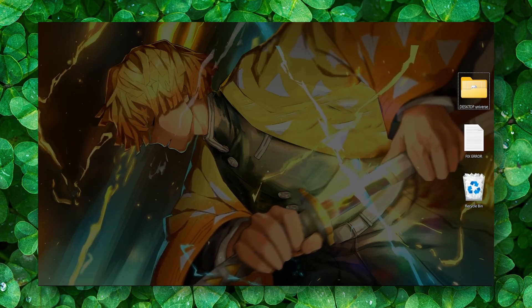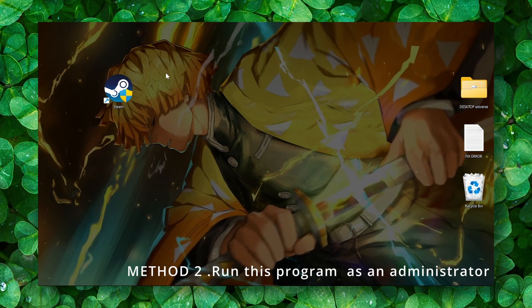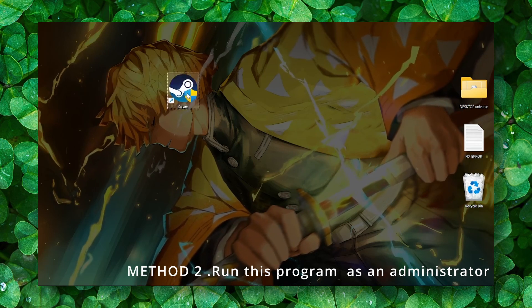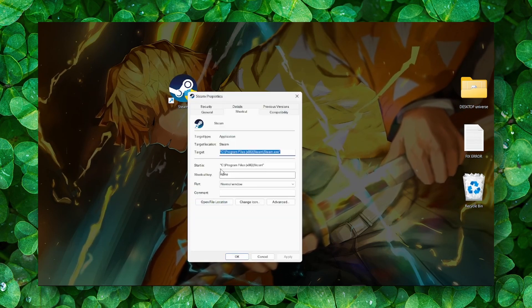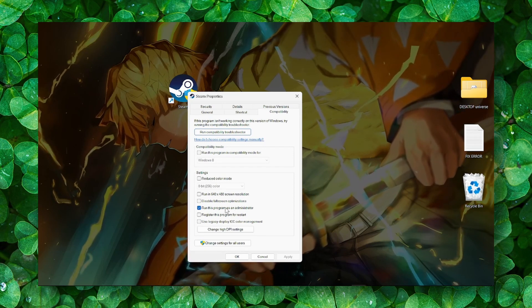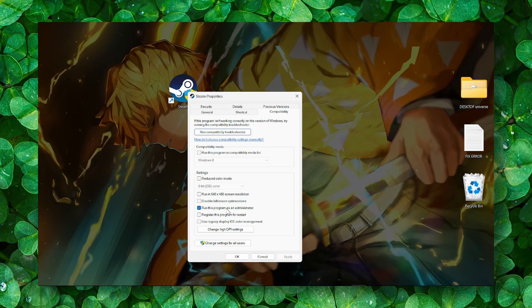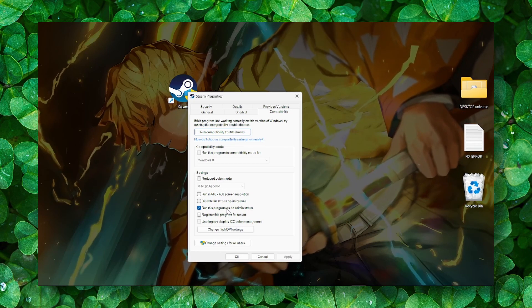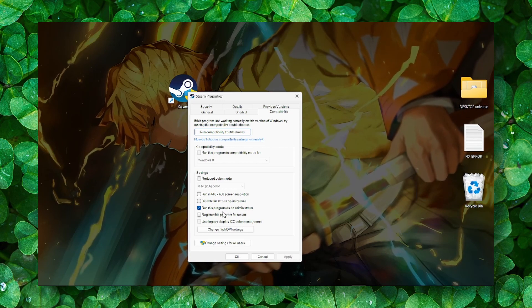Go to Steam, right-click on Steam, and go to Properties. Under the Compatibility tab, check 'Run this program as administrator.' This gives full power to Steam so the games will run to full capability, and this will really help.